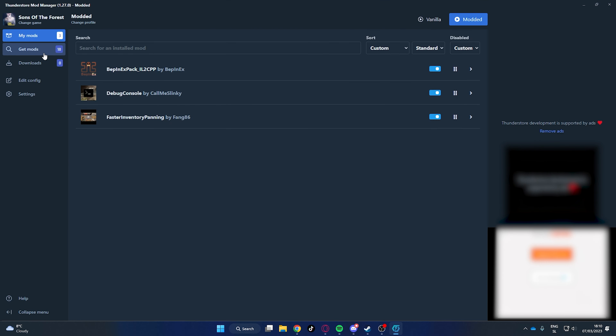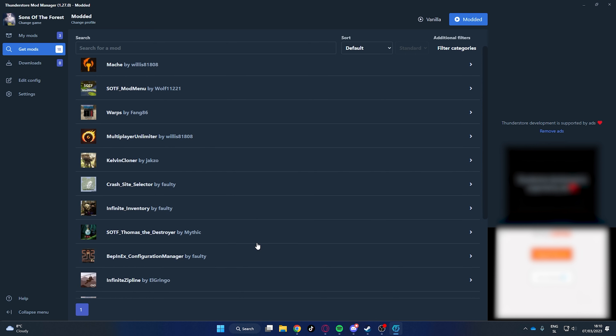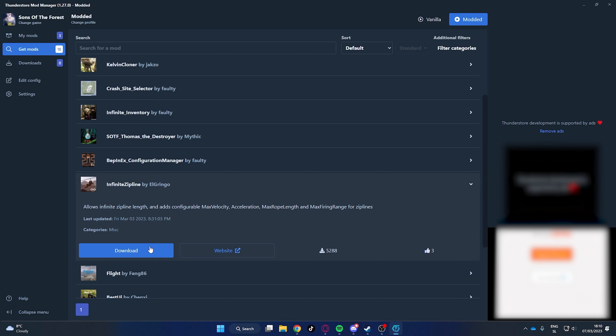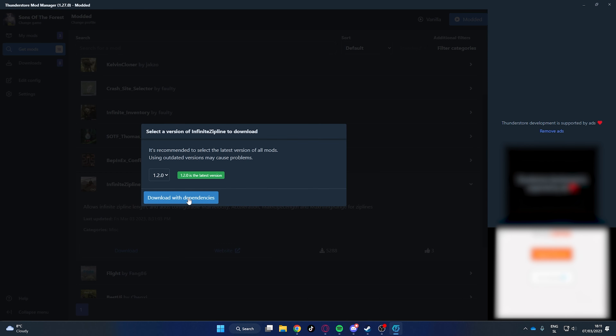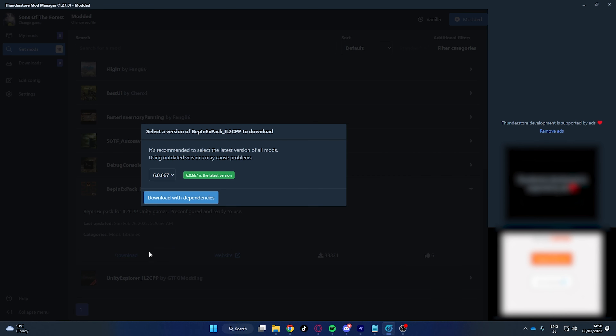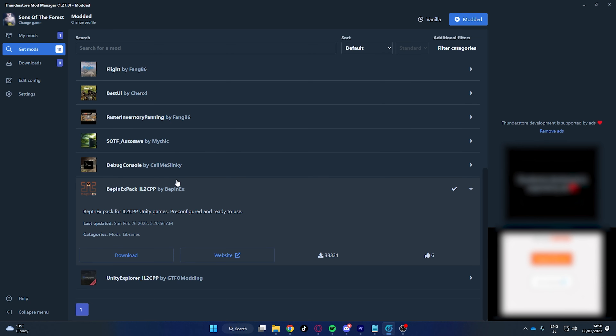Once you have the software installed, we need to install the infinite zipline mod. Make sure you have also installed the mod called bpnx pack, which is required for this mod to work.